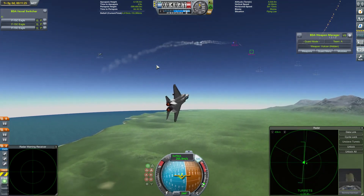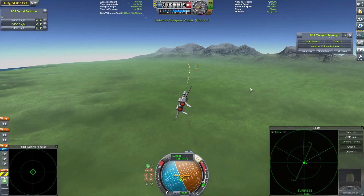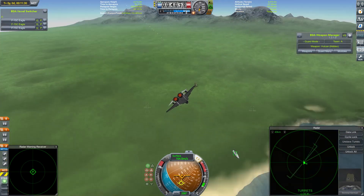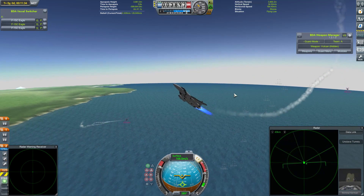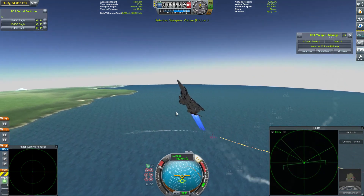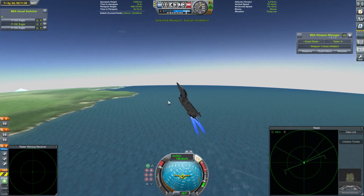Well, they certainly did make that numeric advantage pay. Richmoor Kerman here just trying to get guns onto the debris, add insult to injury, as the cockpit and nosecone goes flying past. Let's move on and see what happens in the next fight.